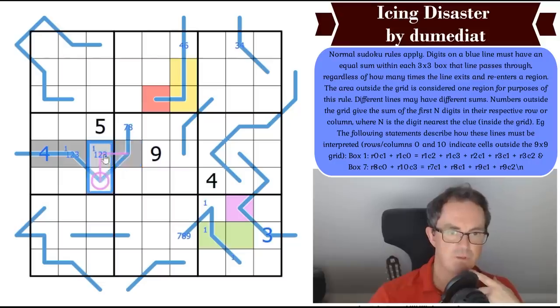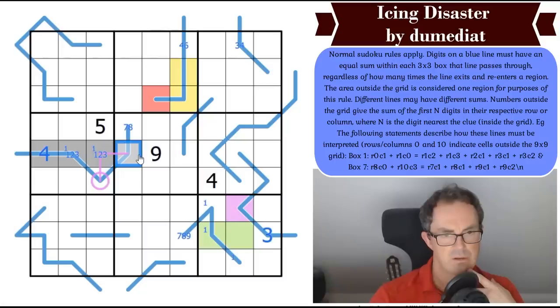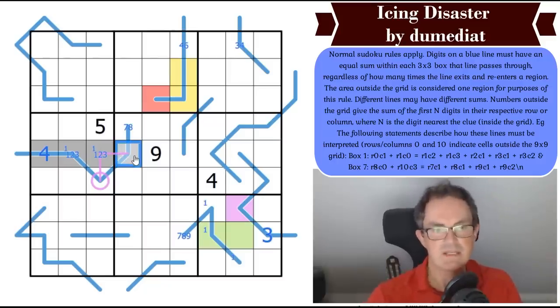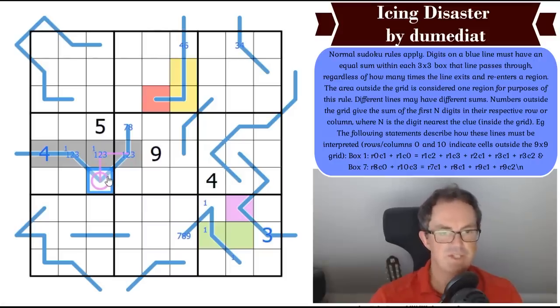What does that mean for the pink line? This digit is not low. If it were 1, 2, or 3, working through the logic: if it's a 1-2 pair with a 3 making this a 3, there would be two 3s in the box. And if it's any higher than 3 — 4 or 5 — it can't be those either. So this is at least 5: five, six, seven, or eight. And since this digit is the sum of those two, it's at least a 6: six, seven, eight, or nine.